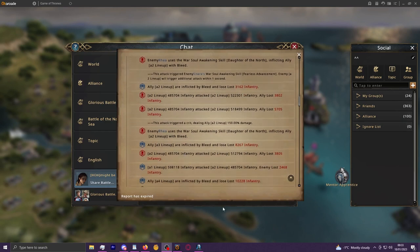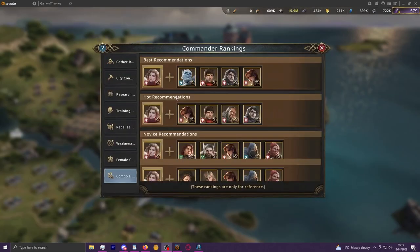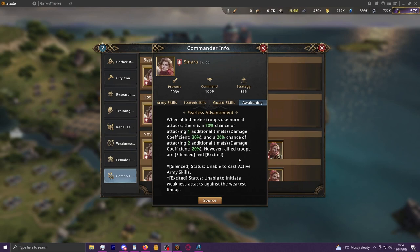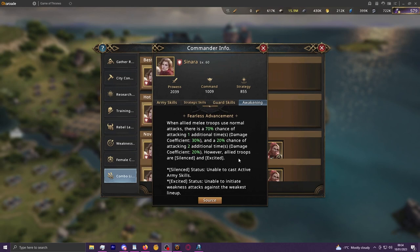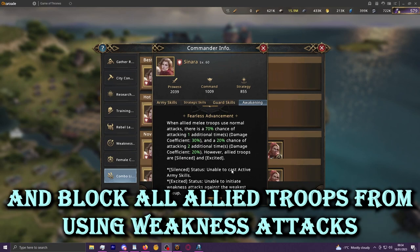The catch is that Sonara will both silence and excite all commanders and troops on your side of the battlefield. Commander actives will be unable to be cast because of her, so Layla is out. Your troops won't be able to weakness attack either, so Jamie's out. With female and weakness you can use both simultaneously, but Sonara will prevent any interactions from either of those other synergy types.